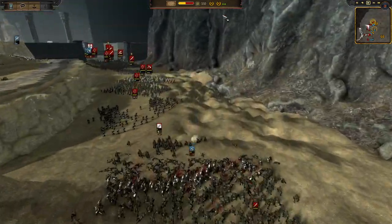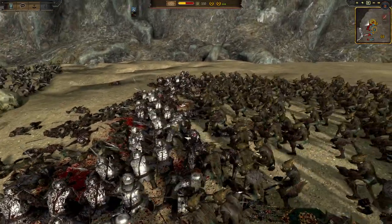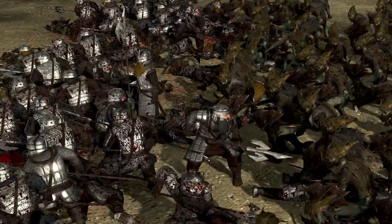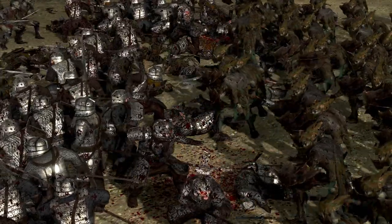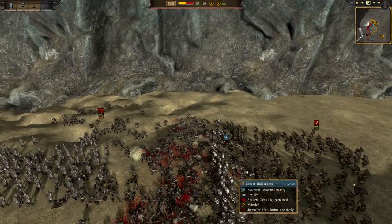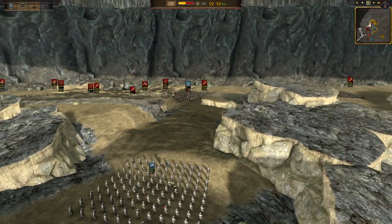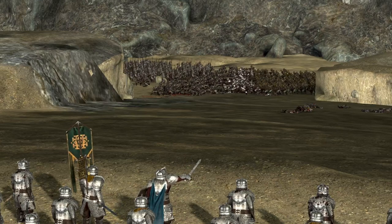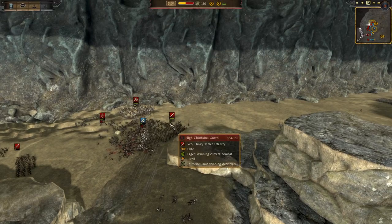Mordor Orcs could be a tough fight if they get a good shock charge in. The halberds are now surrounded — exactly the situation they should have been in to kill them much quicker. High Chief Dain's Guards are doing their bit, and the crossbows are firing from the slope — Erebor Crossbows firing down trying to get some good shots. These halberds are sacrificing themselves to allow the crossbows to get some pretty decent shots onto elite units.